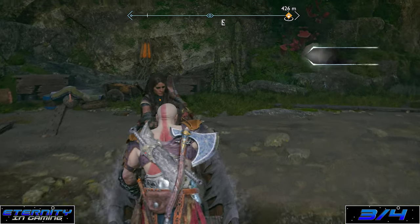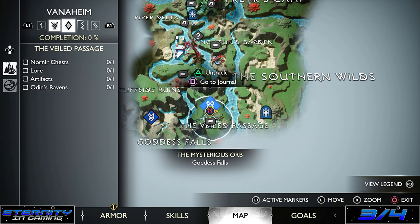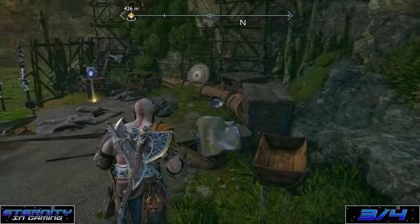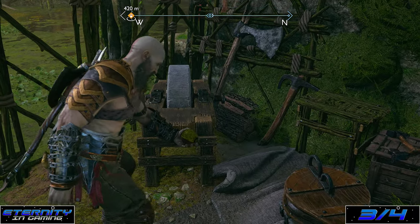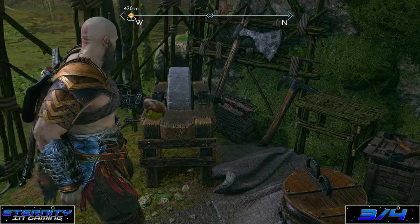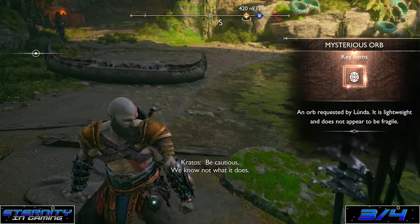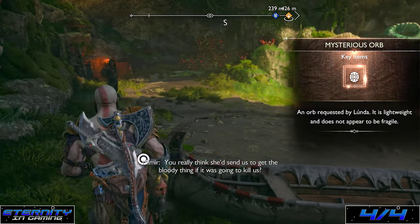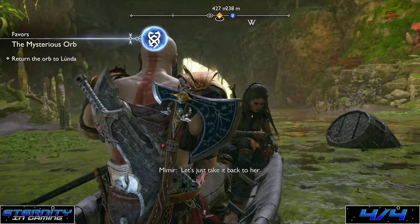Now inside the passage, this is where the mysterious orb is. The mysterious orb will be on the left of you once you dock right here — just this ball on the ground. Lunda's orb. Be cautious, we know not what it does. You really think she'd send us to get the bloody thing if it was going to kill us? Let's just take it back to her.